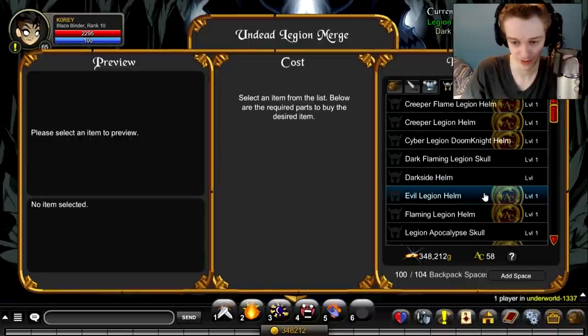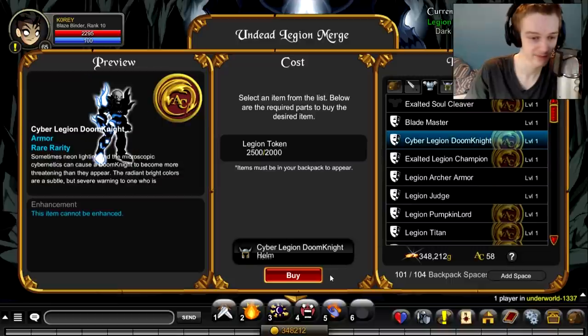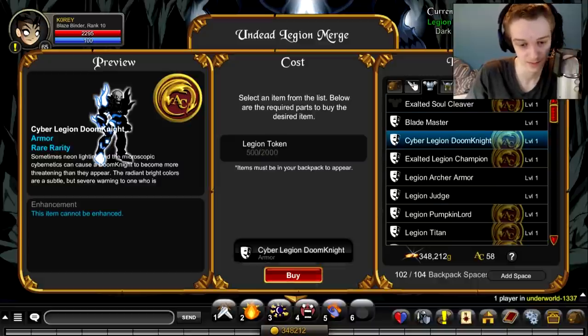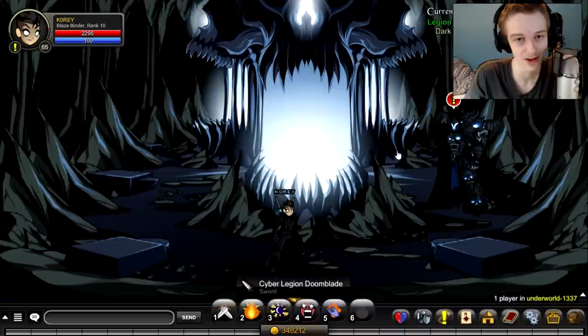Inventory's always full — gotta get some more inventory spaces. We got the Cyber Legion Doom Knight helmet. No cape for the set — there could be a cool cape for this, but there isn't. 2,000 Legion tokens for the armor, and the Doom Blade for another 500 Legion tokens, leaving us with an astounding zero Legion tokens.